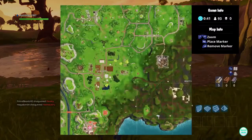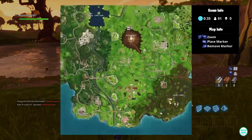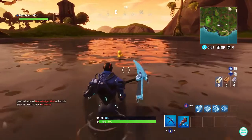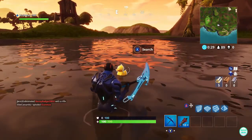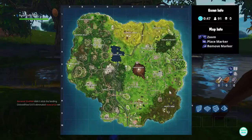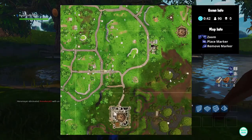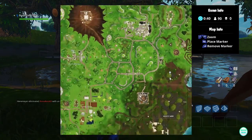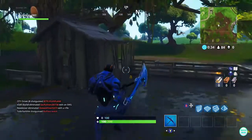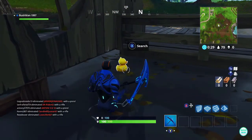We're at Moisty now and the first duck is in this pool here, just at the bottom of Moisty, in the middle of this pond. Collect him and that's your first one. The second one is at the top of Moisty, at this big tree here — just outside the shack in the corner. That's your second one.